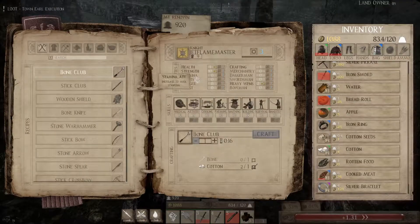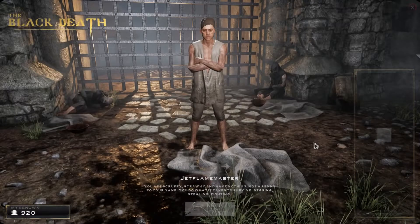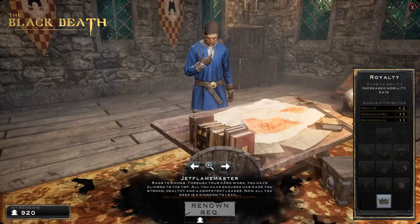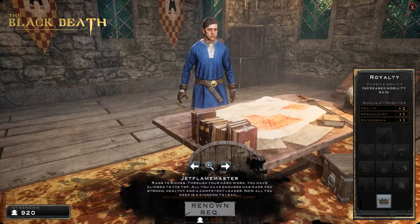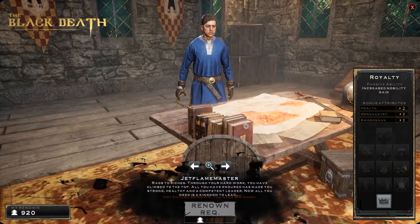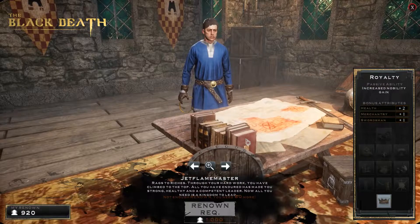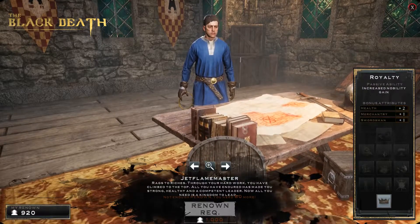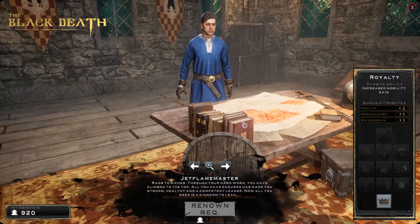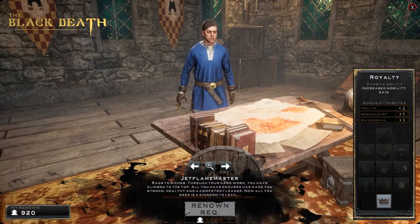Once you've reached 1000 reputation points and gotten 10 points in all professions, you will be able to unlock the Royalty. Royalty gives you the bonus of getting double Renown and also gives you access to the kingdom table, which allows you to make special weapons and armor only available to the Royalty. Currently, as far as I'm aware, there's only a royal polearm to make. I'll try to do a bit on Royalty in the next video as soon as I've got the levels to unlock the kingdom table.